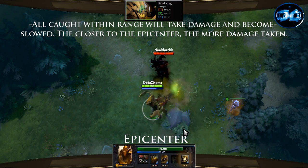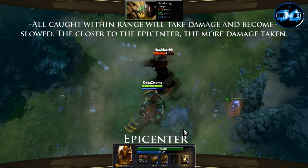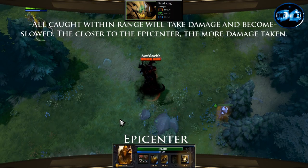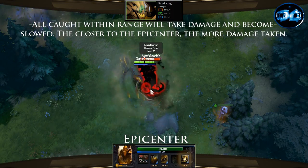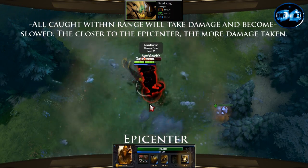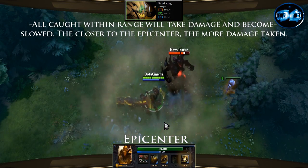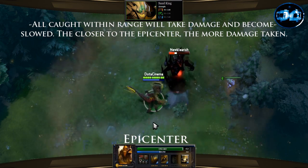And last but not least, Epicenter is Sand King's most fearsome ability especially when coupled with a blink dagger. After a 2 second channeling time he will emit 10 pulses that deal 110 damage each and slow for 30%. These pulses are based on his current position, which is why a blink dagger is an absolute must.